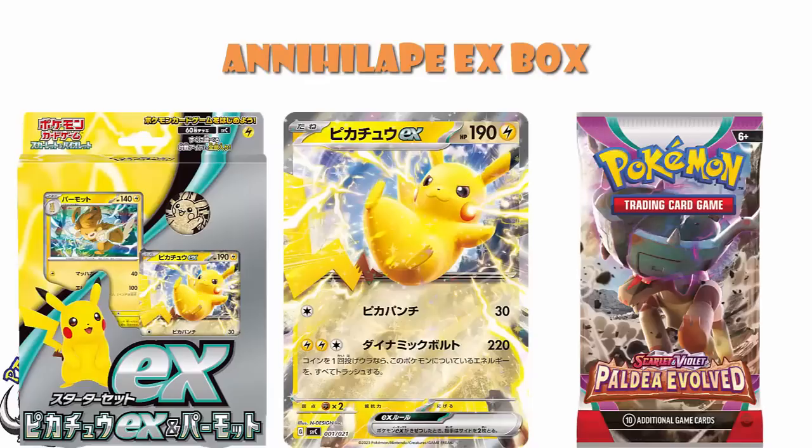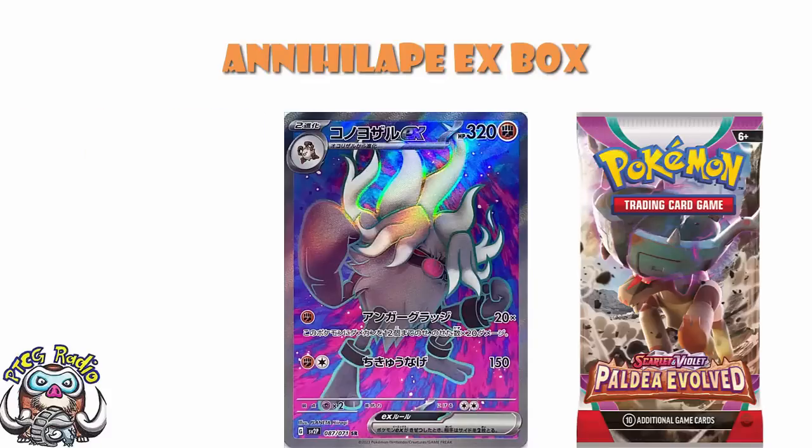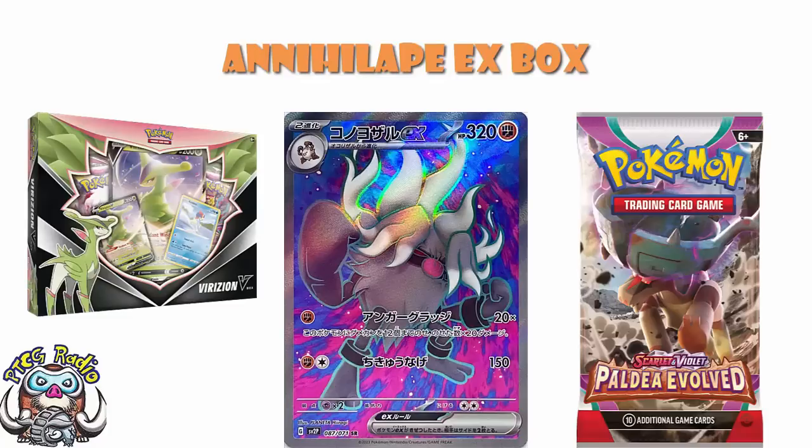That card doesn't exist. So that basically means that the full-art of Annihilate will be in the set. It is only the regular which will be taken out of Paldea Revolved, to be put into this box. So it's going to be like we've seen on a bunch of products before, like the Verizon V-Box as an example. The regular Annihilate EX will not be in Paldea Revolved. It will be removed to be put in this product.